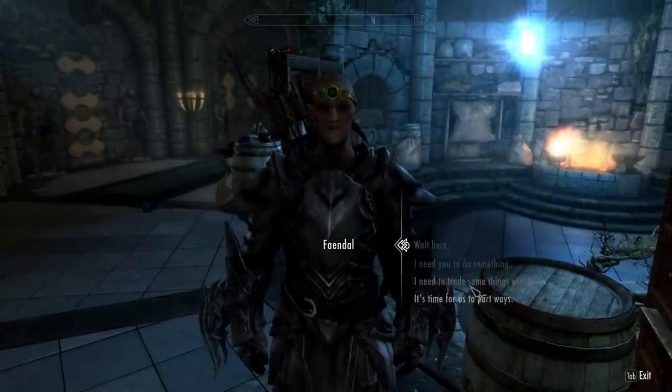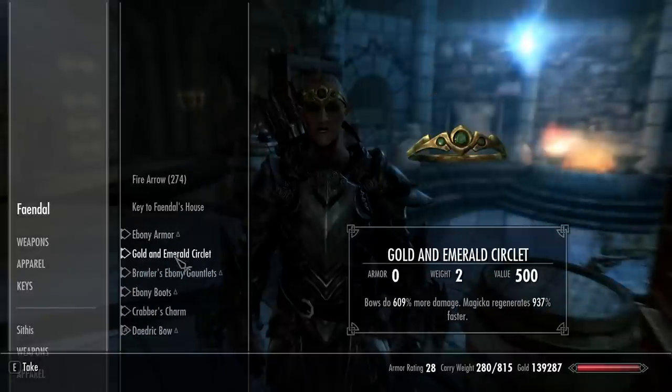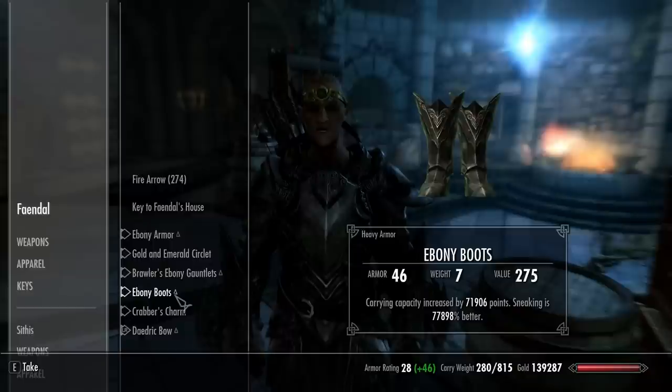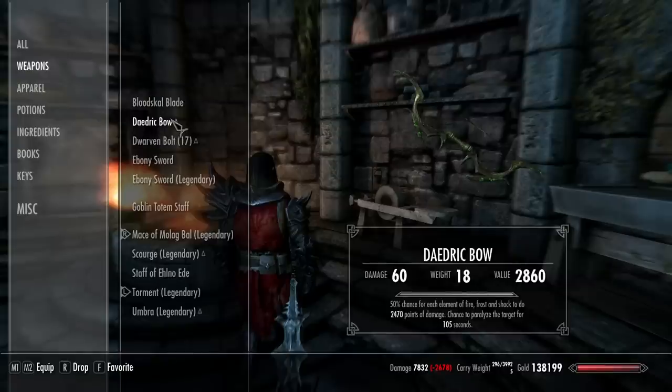I gave him the fire arrows, the ebony armor I showed, the gold helmet - bows do more damage, magic regens faster. Gauntlets: more damage from bows, increased magic. Boots: carry 71,000 pounds, better at sneaking. Necklace: increased health and stamina. And then this bow - 50% chance of each element to do almost 2,500 points of damage. It's a strong, strong setup here, guys.